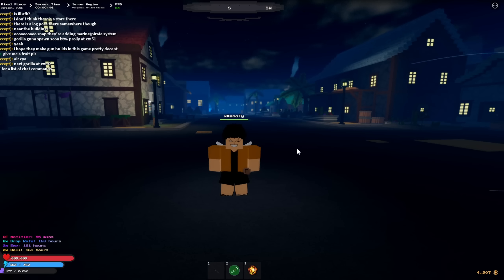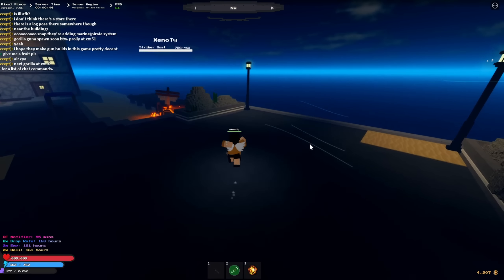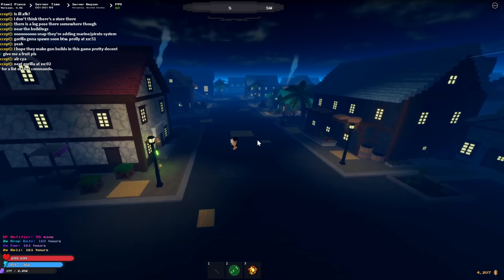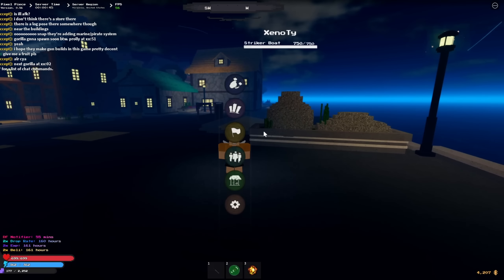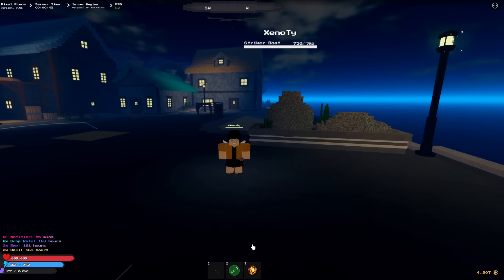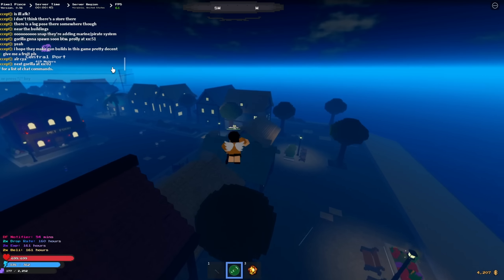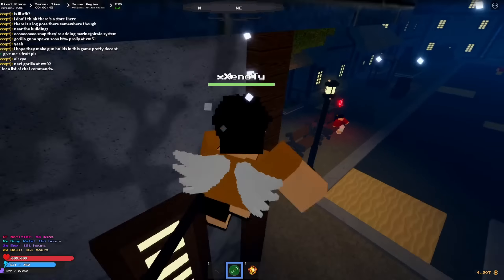The first way is the fruit restock shop, also called the fruit dealer. You want to start at Orange Town - that's the place you want to be to get closest to the fruit stock island. The pose for that one is called the Central Pose, and I'll show you exactly how to get it. Central Port is right there, and that is where you go to the fruit restock island.